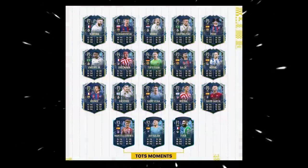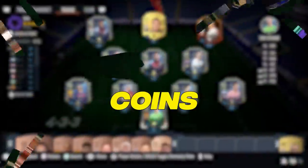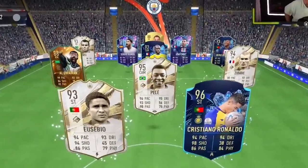With Team of the Season well underway, we have access to lots of different players, some of which are affordable and can help you get more wins in whatever game mode you're playing. I have the all-pro team with only a budget of 2 million coins. I'll then head into Full Champs and try to go unbeaten for the Champs player picks to see if I can pack a Team of the Season card.